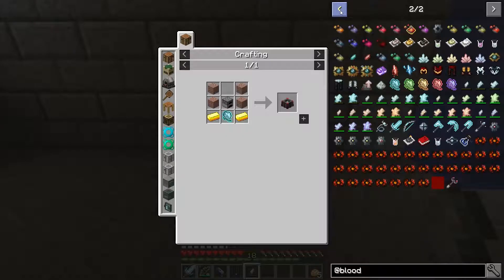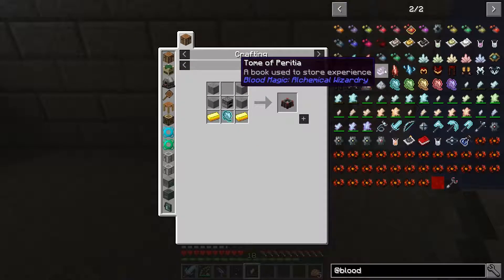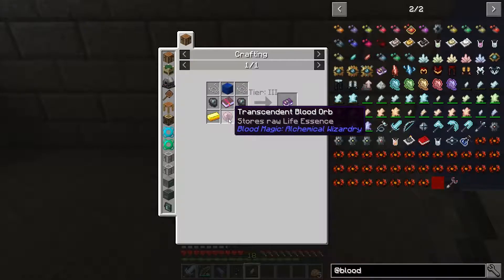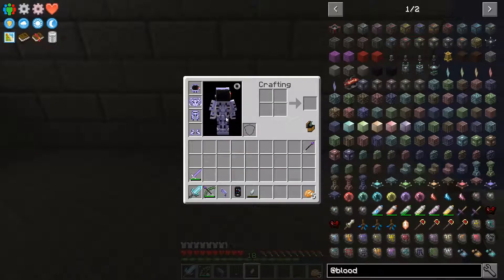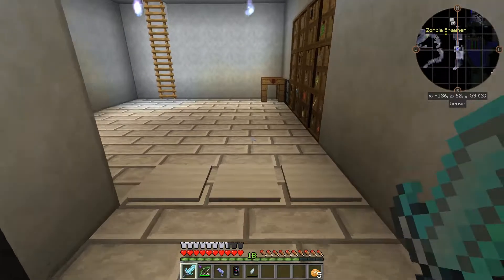The next thing we're going to need once we have the Blood Altar is to put a diamond in there with LP, and that gives us a weak blood orb. How do we get LP? It's quite simple, but I think I'm going to talk about it when I can actually craft the altar.